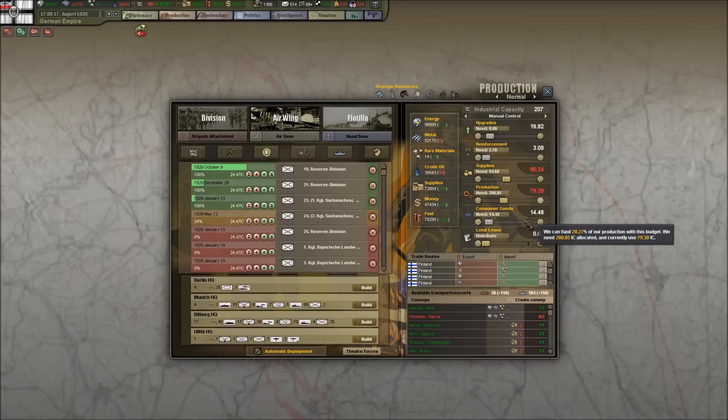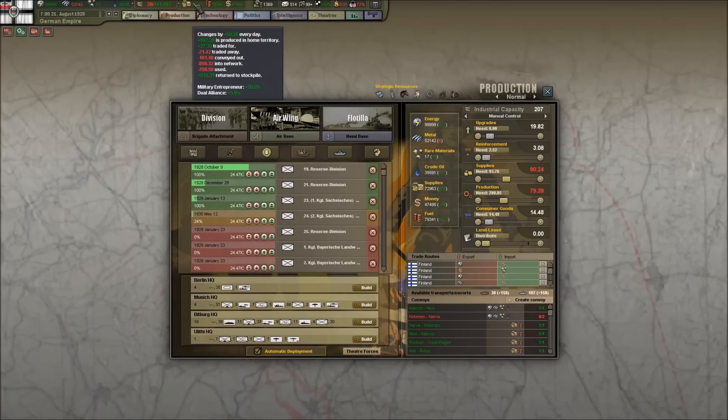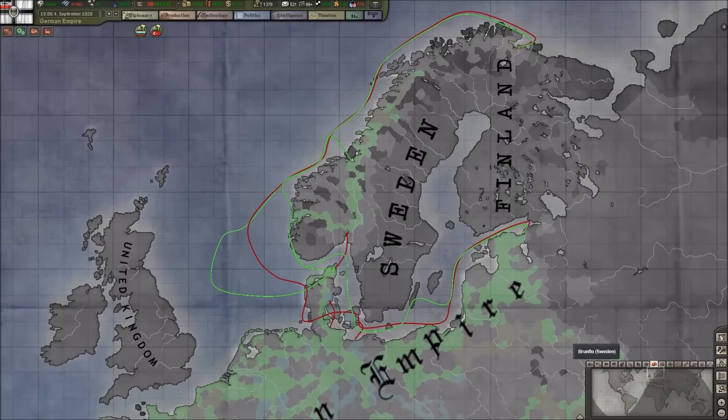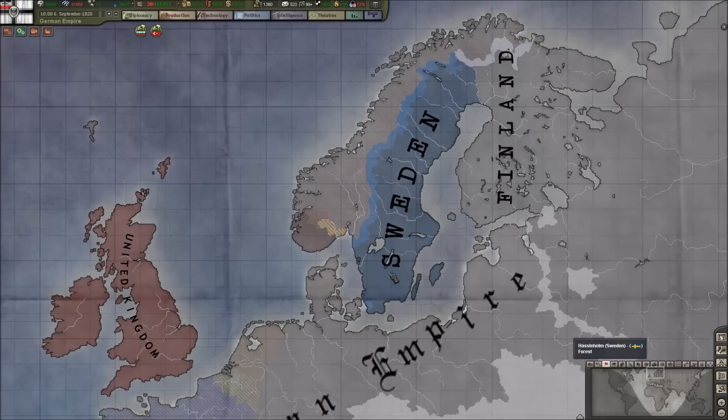We've got about 73,000 in supplies hanging out in the stockpile. Consumer goods need to go back up. Going back to supply map mode — yes, Norway is still supplied appropriately.